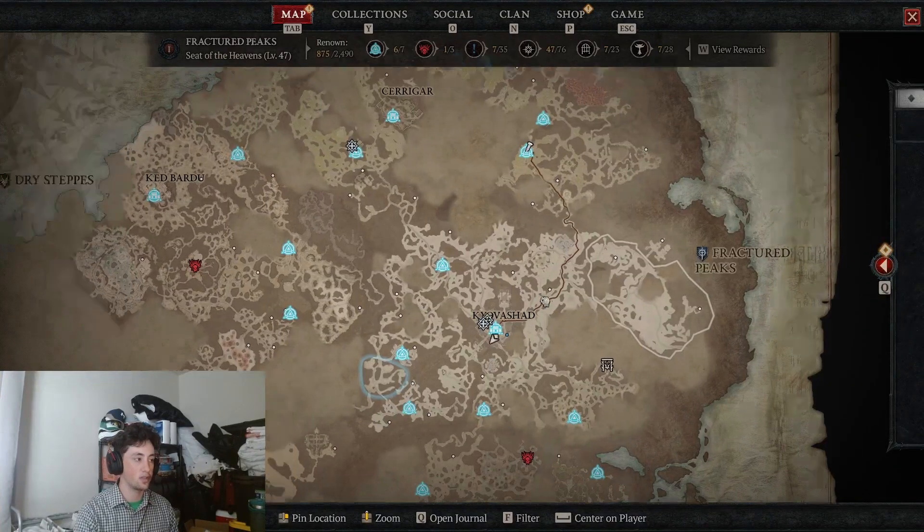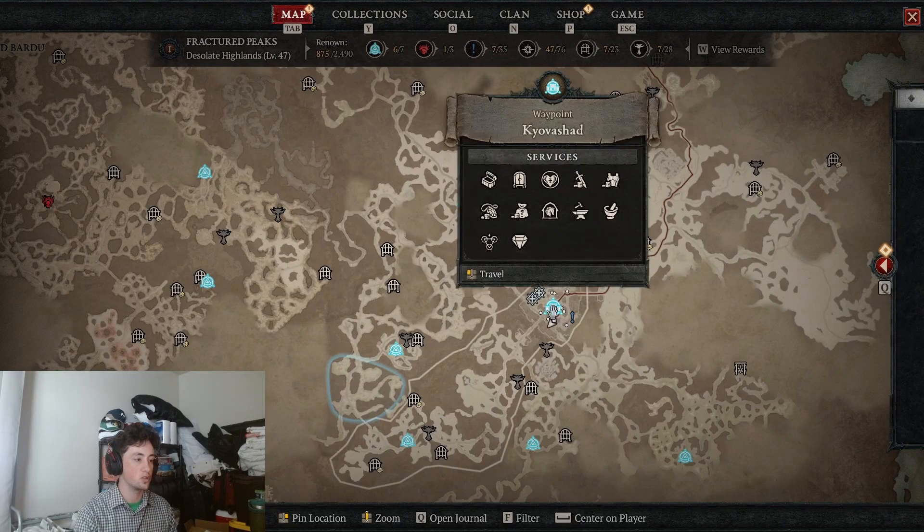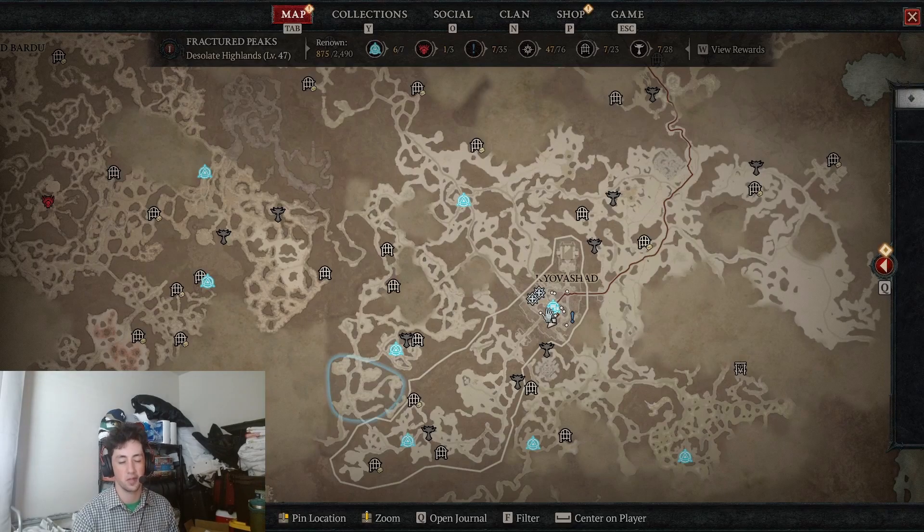Tip number ten: use an interactive map. There are interactive maps that show you exactly where all the Altars of Lilith are, where all the dungeons are, what dungeon grants which aspect, and where all the waypoints are. This is especially important for altars of Lilith since going randomly around the map trying to find them would take you years. Just use an interactive map and you can go dungeon to altar, dungeon to altar — getting your aspects, your renown, and your skill points all at the same time.